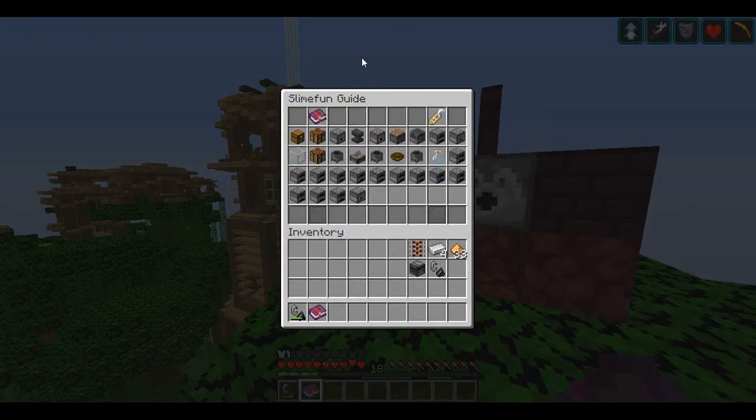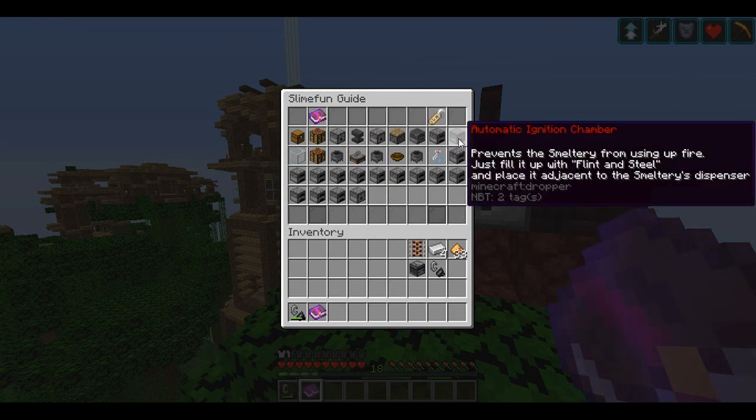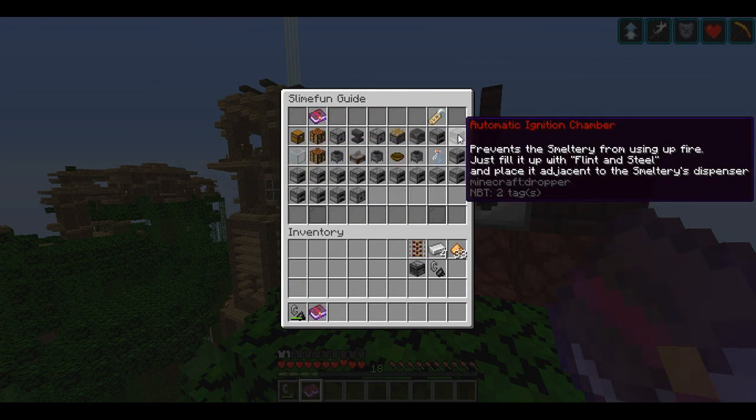We're going to open up our guide and go to Basic Machines. You can see just after Smeltery is the Automatic Ignition Chamber, and right before Pressure Chamber it is right here as well. The Automatic Ignition Chamber prevents the Smeltery from using up fire — just fill it up with Flint and Steel and place it adjacent to the Smeltery's Dispenser.